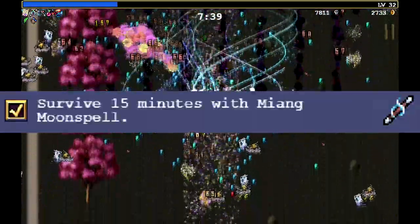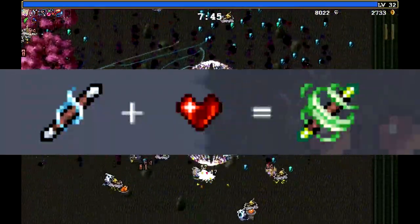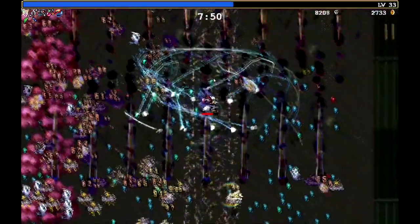To unlock the Silver Wind, you'll need to survive 15 minutes with Miong Moon Spell, which is the character from the coffin. To evolve Silver Wind, you will need Pomerola — and again, you will need max Pomerola and max Silver Wind to get the evolution.